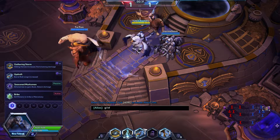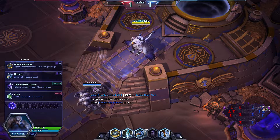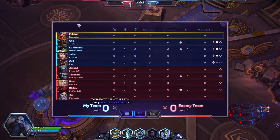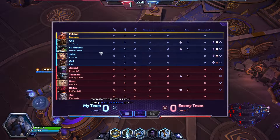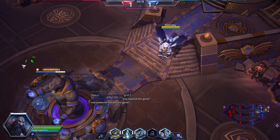Alright, let's say hi to the friendly team. Let's do the patented smiley face. Gathering Storm at level 1. Friendly team: Falstad, Cho'Gall, Lieutenant Morales, Jaina. Versus Azarath, Tull, and Nova with a Tassar, Diablo, and Azul. So this is going to be an interesting game.